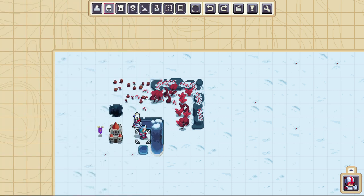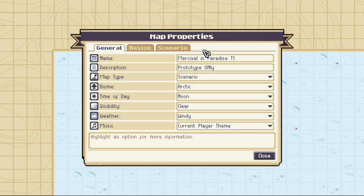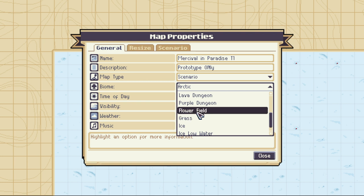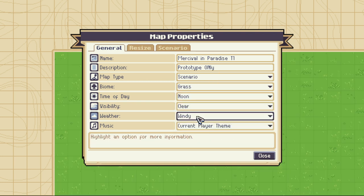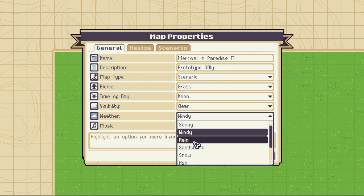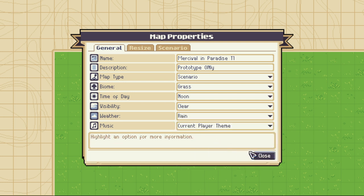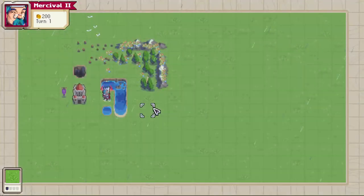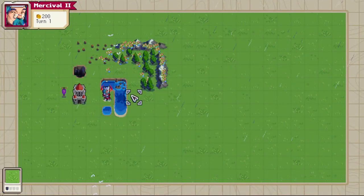I'm going to show you how to change the biome on your map. Go to Map Properties, Biome, and pick Grass. Flower field will also work, but some jungles will and some won't — just pick Grass to make your life easy. Then we're going to set the weather to Rainy. I think Windy also works, but we're going to set it to Rainy. In theory, this should unlock all of the different grass fish. You can see now our map is rainy and on the grass biome.